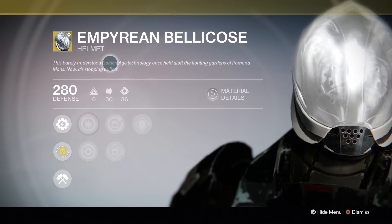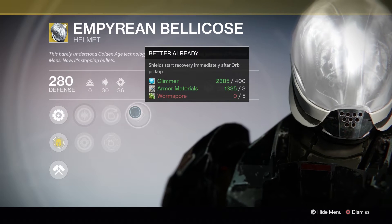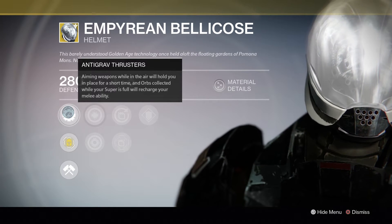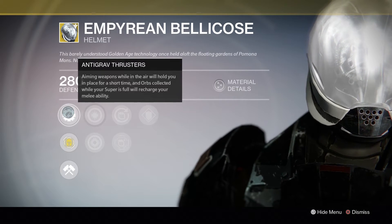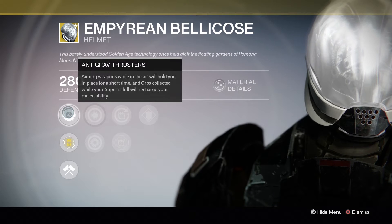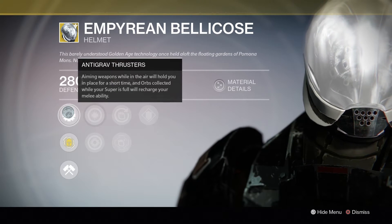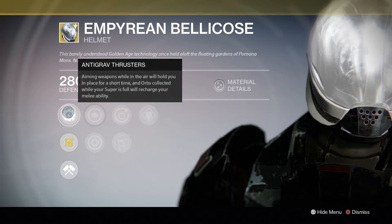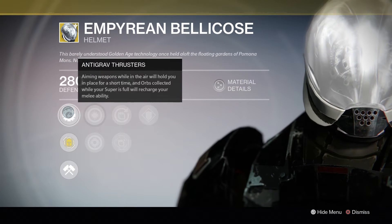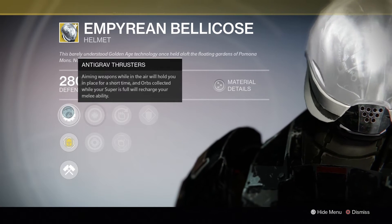Titans this week will get the Empyrean Bellicose. It has a Discipline and Strength build. Its other perks are Second Thoughts, Inverse Shadow, and Better Already. Its exotic perk is Anti-Grav Thrusters. Aiming weapons while in the air will hold you in place for a short time, and orbs collected while your super is full will recharge your melee ability. That second ability about collecting orbs while your super meter is full is mostly useless. This is a PvP helmet. That ability to hover in place is actually pretty useful — not just for primary weapons. You can get mid-air headshots with a sniper rifle, pick people off with scout rifles, and you can use it across all subclasses.